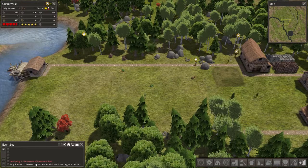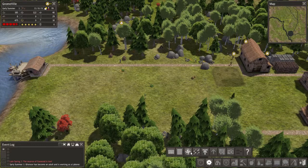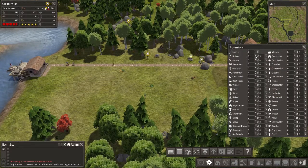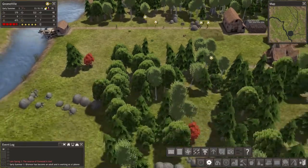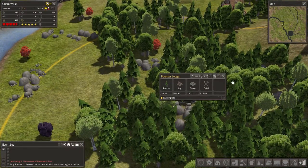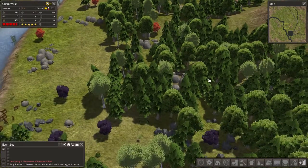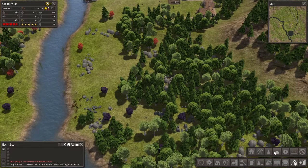We got a new worker — awesome! Let's make sure they're doing their job. We have five laborers, so I'm gonna put a couple more into builders just so we can get the forester's lodge going a little quicker. I had it placed right here — awesome! As soon as they finish, I'll go ahead and set up the road out there.